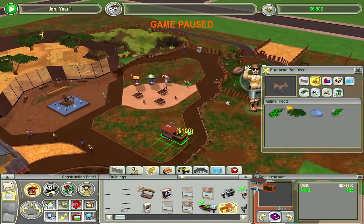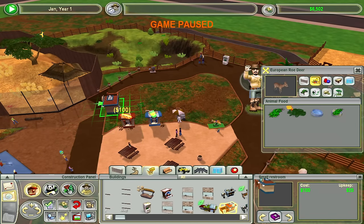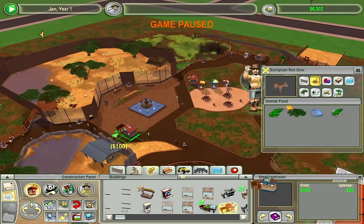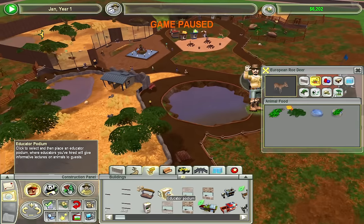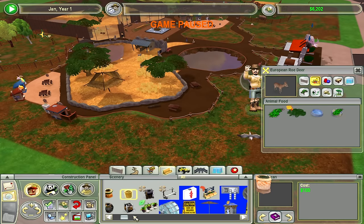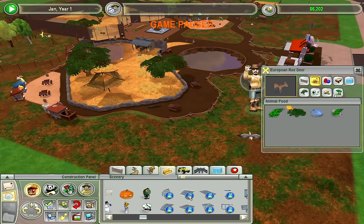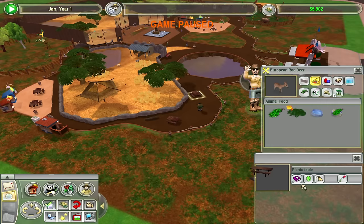I'm also realizing there's no bathroom in the zoo, so we gotta make sure that we've got a place for people to poop. Right next to the ATM — ATMs and poops, they go together. As long as we got some poop going, everybody's going to be happy. What the hell is this by the way? It's a greenhouse — extraordinarily cute, but I can't put that in my zoo, the funds don't exist. Get rid of this picnic table, not valuable.